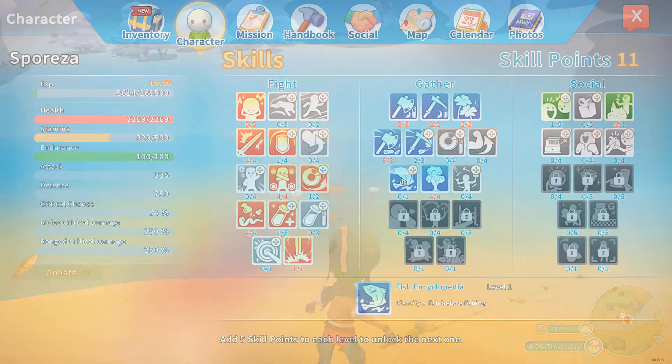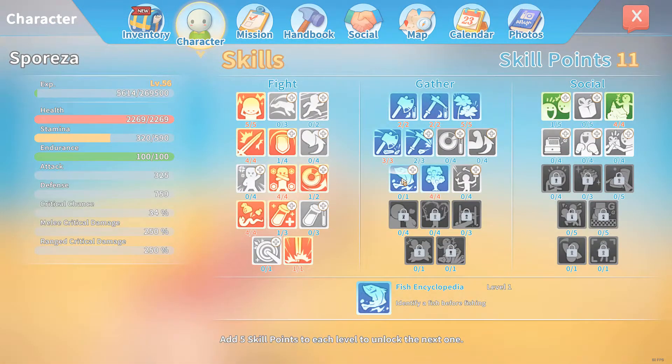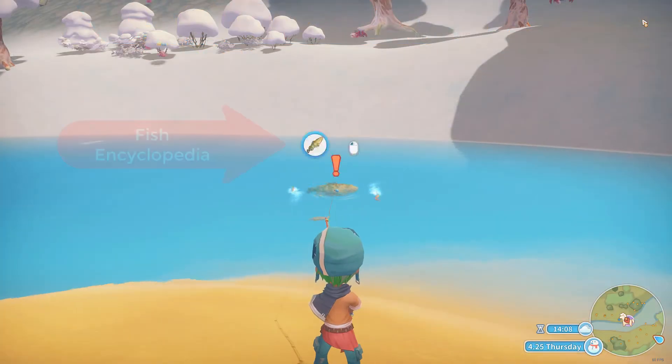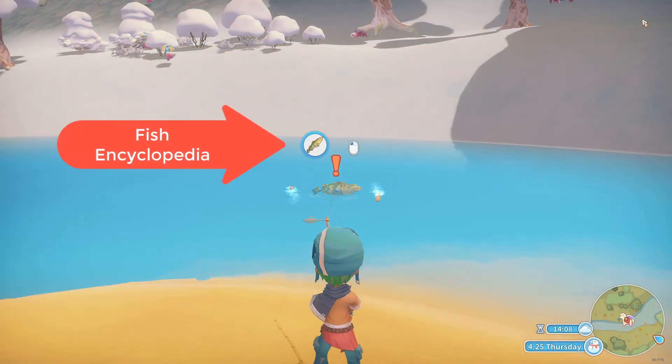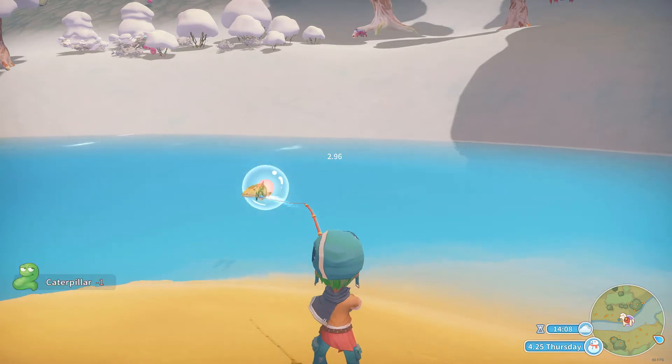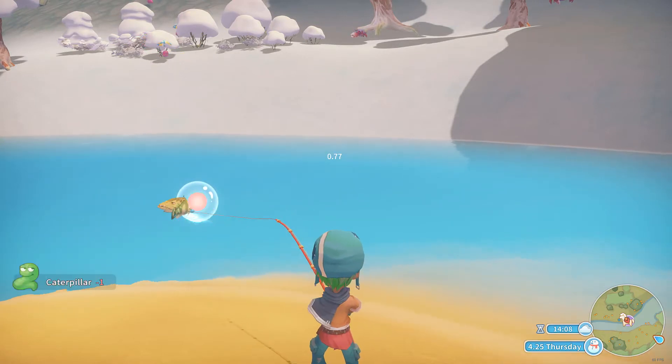Another way to fish smarter is by allocating one skill point in the gather branch of the skill tree into the fish encyclopedia skill. This will identify the fish that is biting before you choose to reel it in. When a fish bites, its icon will now appear telling you what kind of fish it is, so you can skip low value fish and only reel in the high value ones.